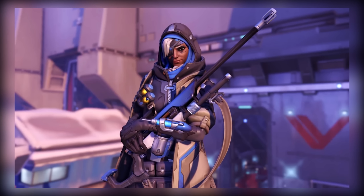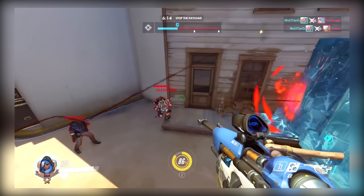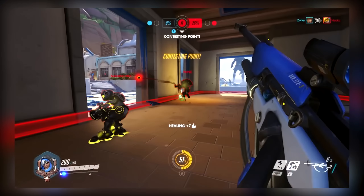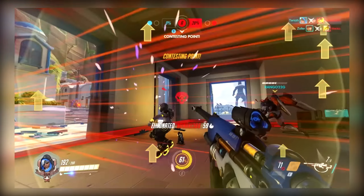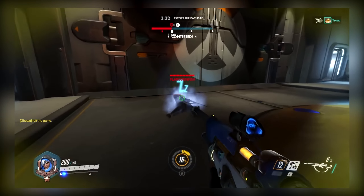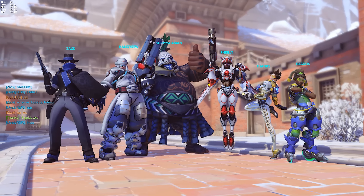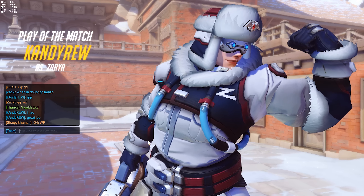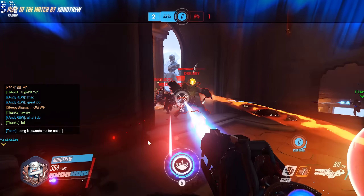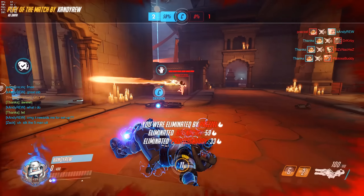Hey guys, welcome to another Top 5 Tech, this time featuring Ana. Number one: there are a few ways to be more effective in 1v1 combat as Ana. Whenever you're thinking about grenading the opponent, consider running up and hitting both of you for more value. Second, the best combo out of Sleep Dart is primary fire into melee into grenade — this does 165 damage and the execution is instantaneous. Do not do primary fire into grenade into melee, as the grenade makes you wait before you can melee. Be sure to check out Terioth's channel if you want more content like this.